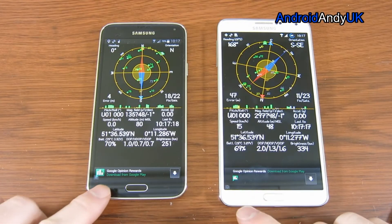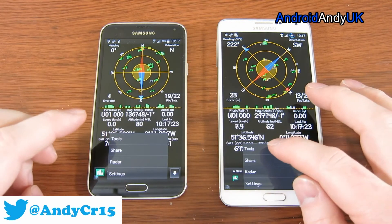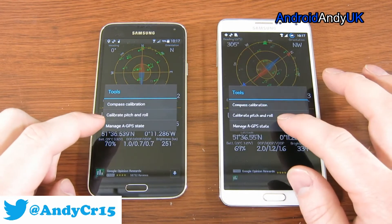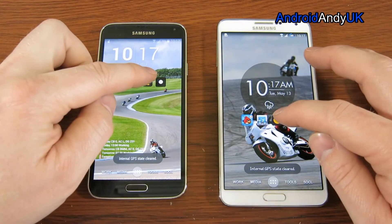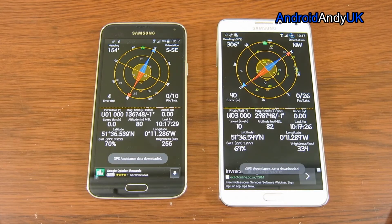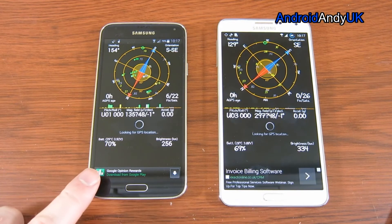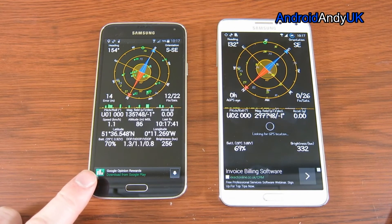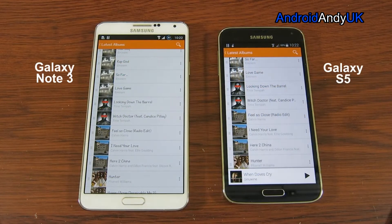Just to check it's not about position, I've swapped them over since one was a bit near the window. So I'm going to do one quick rerun with their positions swapped. The Note 3 briefly thought it had satellites, but no. The S5 already has six — now eight. That shows it's not about being near the window — the S5 is just a much quicker fix. Right, I'm going to move on to the speaker test.